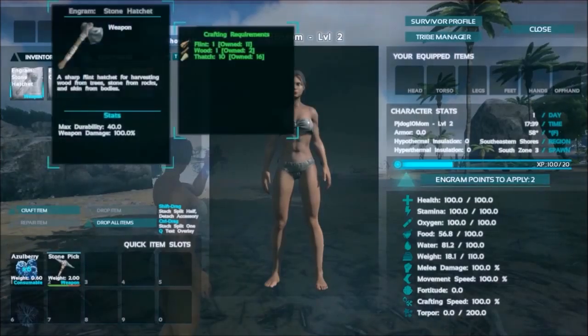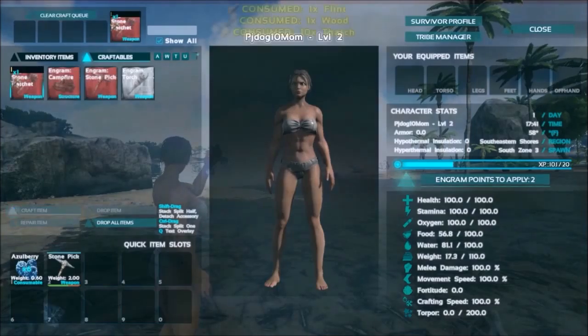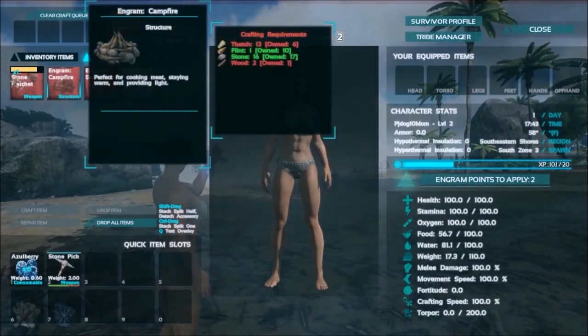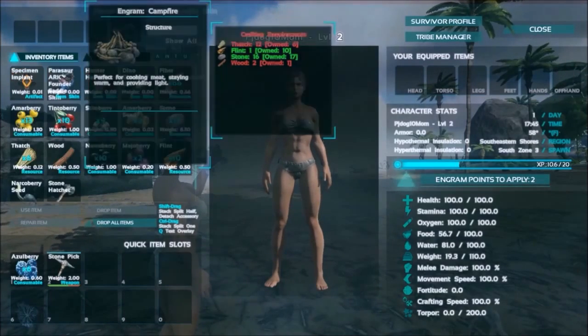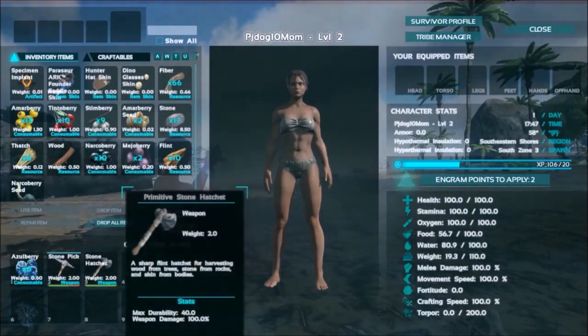Look at that, isn't that wonderful! Now we're going to craft. I need wood and thatch to make myself a campfire - let's go ahead. We're going to put the stone axe there.